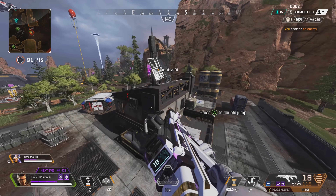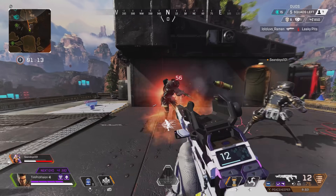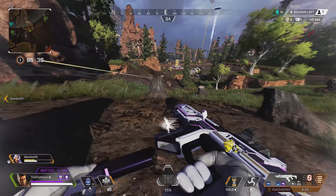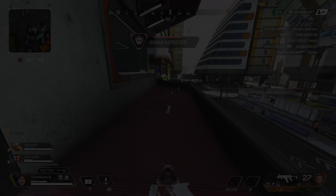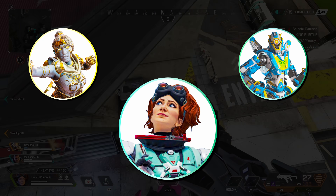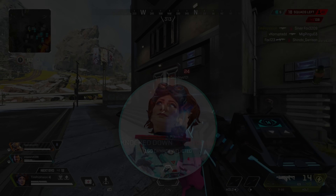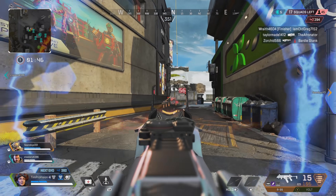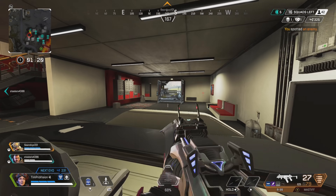Moving on, we have my super sweat squad, and it is literally just that. It's the team really meant for every player to hold their own while the squad as a whole is trying to slay out the entire lobby. The combo consists of Wraith, Pathfinder, and Horizon. At one point or another, all three of these legends have seen themselves at the top of the meta in Apex Legends. Combining all of them might be a little overkill, but I argue that even as a team, the legends will work quite well together.